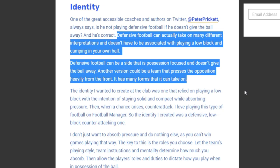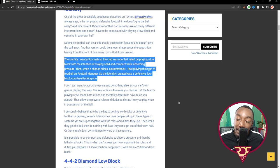Defensive football can be a side that is possession-focused and doesn't give the ball away. Another version can be a team that presses the opposition heavily from the front. The identity we created at Manchester City relies on playing a low block — staying solid and compact while absorbing pressure, then counter-attacking when the chance arises. Admittedly, I did struggle to create this style in Football Manager, but now we have a tactic finally working.